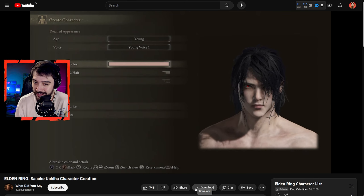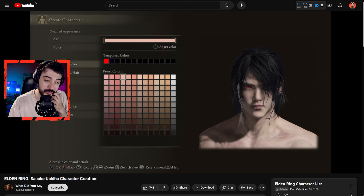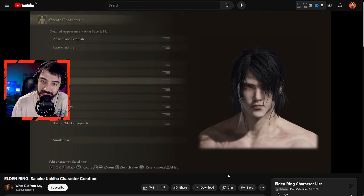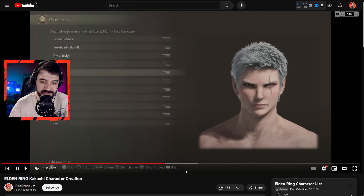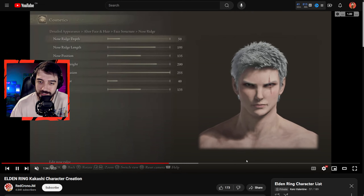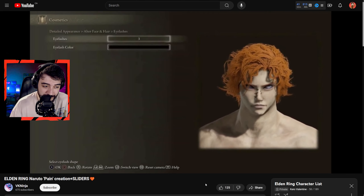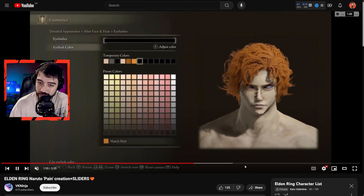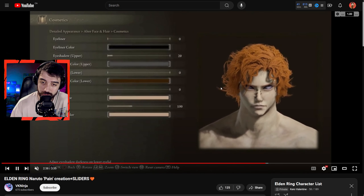I'll be completely honest — in the creation screen I would have kept it off the list, but in the actual game the character looks pretty darn good. If we're talking Final Fantasy we gotta include a Tifa, and of course Sephiroth — I've seen a couple and this was definitely the best looking one, done by Red Chrono. We got Mr. Aphra Samurai himself in all his glory.